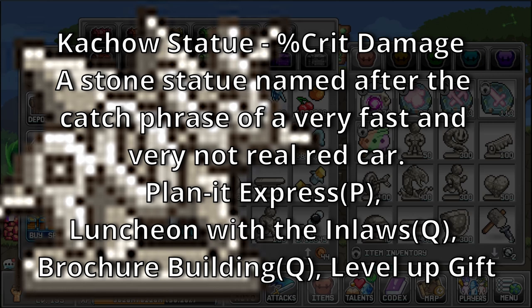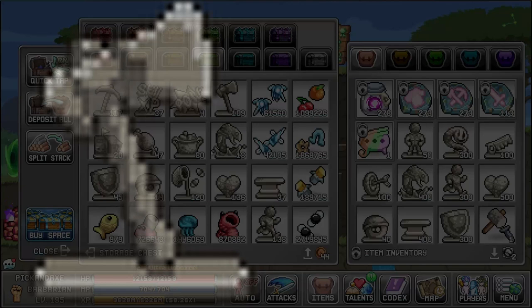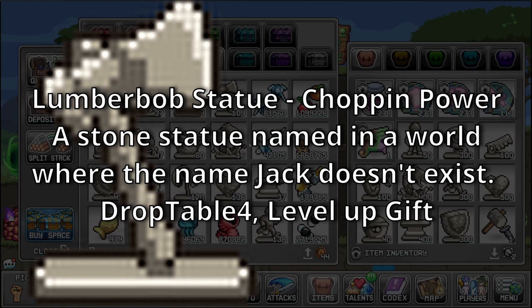Kachau Statue — bonus: Crit Damage. A stone statue named after the catchphrase of a very far, fast, and very not real red car. Sources: Planet Express, Luncheon with the In-laws, Rocher Building, and Level Up Gift. Lumberbob Statue — bonus: Shopping Power. A stone statue named in a world where the name Jack doesn't exist. Sources: Drop Table 4 and Level Up Gift.